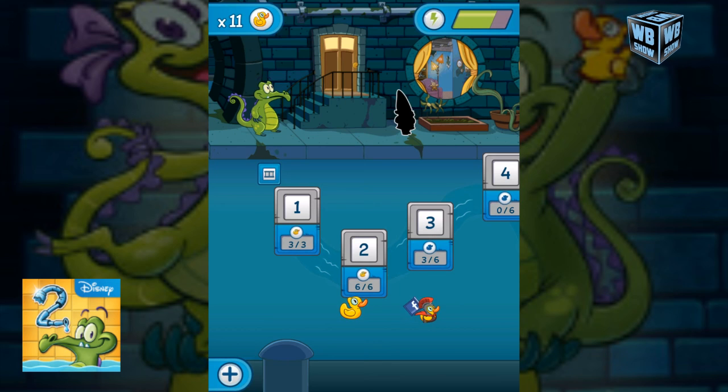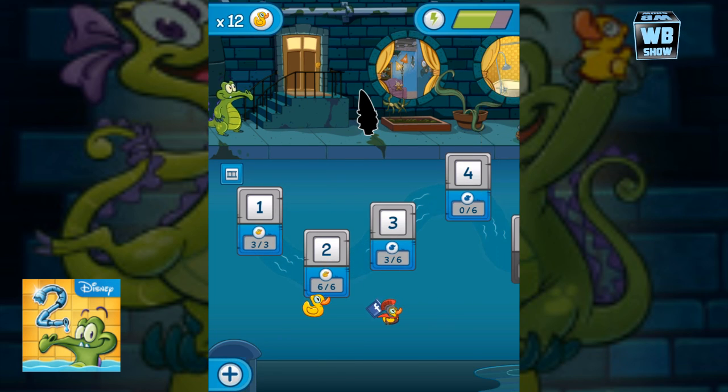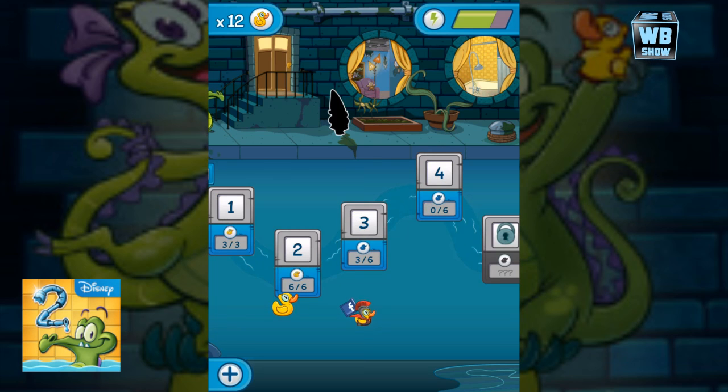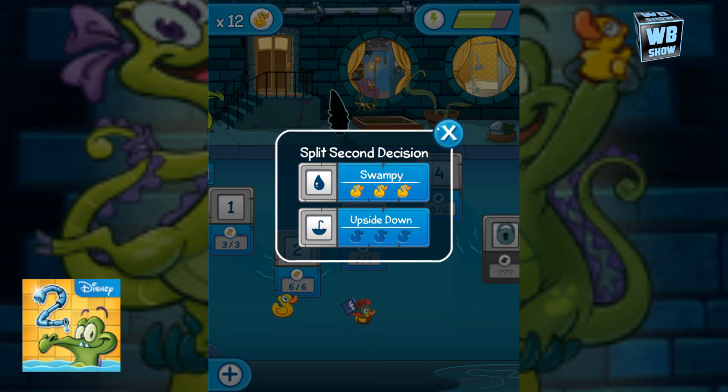Let's do the next stage and see how it is. We got perfect there — and we did unlock a level called 'upside down' because we got everything the first time around.